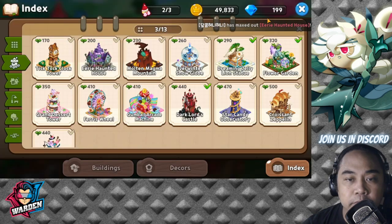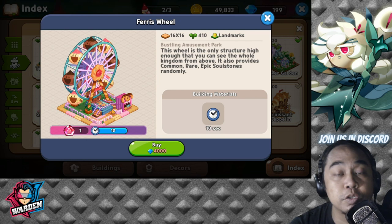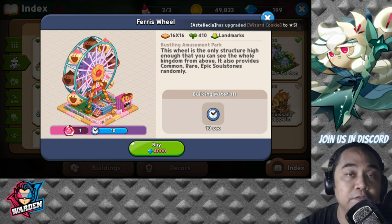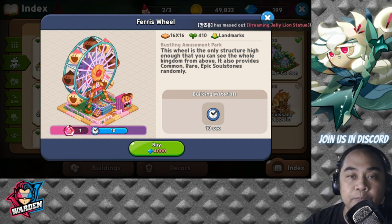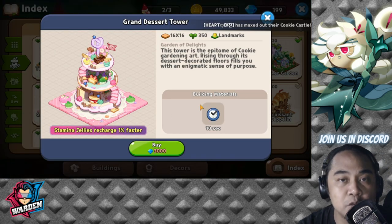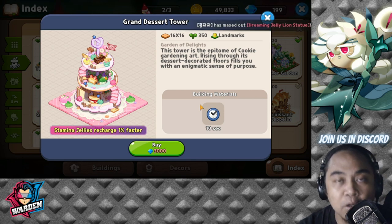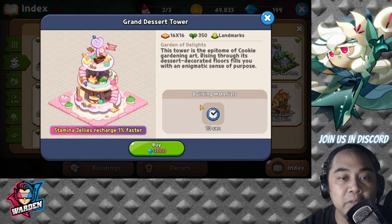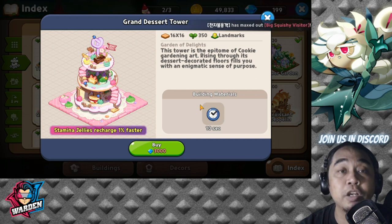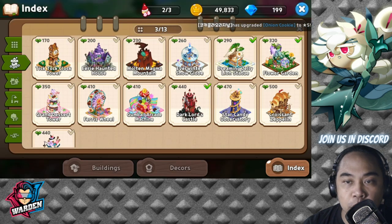Next would be your Ferris Wheel, which also gives you an extra soul stone. This is going to cost you around 4,000 gems. After that, we have the Grand Desert Tower, which costs 3,000 gems. This one is probably a secondary priority — it makes your stamina recharge a percentage faster, and you can upgrade these landmarks as well.